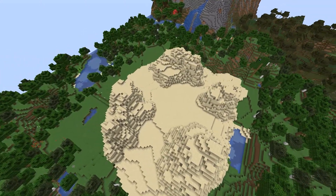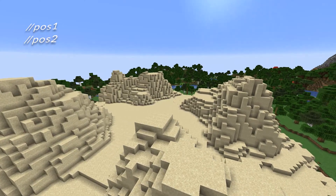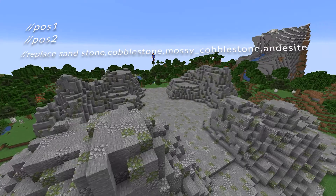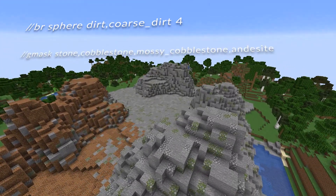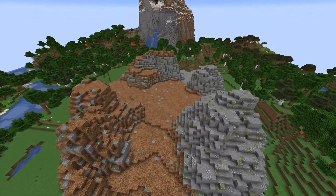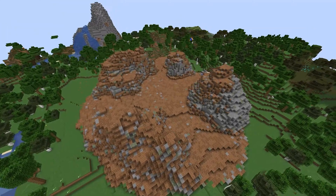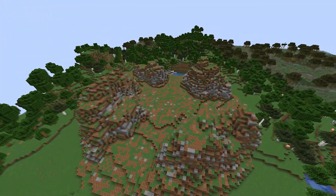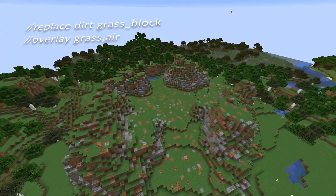Now I'm going to change everything from sand to stone. The way you do that is mark the whole area with pos1 and pos2 and then run the replace command — replace sand and then whatever blocks you want, using a comma between blocks to list multiple options. Then I'm using a new brush to draw dirt onto the mountains, with a new mask to make sure I only change the blocks the mountains are made of. Then a quick command to change all dirt to grass blocks, and an overlay command to put some tall grass on top.